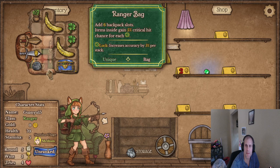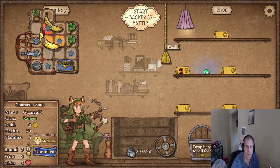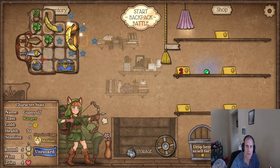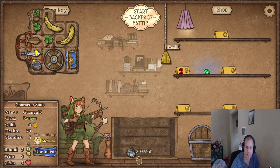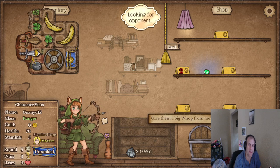Actually, what is this — it says items inside gain... yeah okay, that doesn't matter. I still don't have anything to connect these guys with. I actually don't have a spot for my stone which is fine. I feel like we're a little behind now but that's okay.